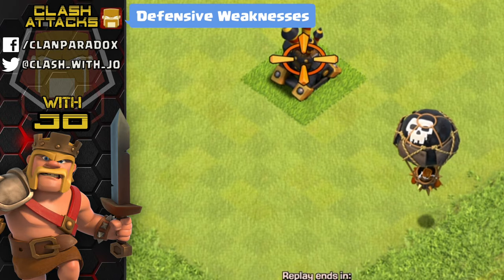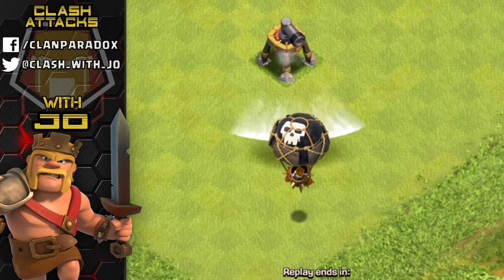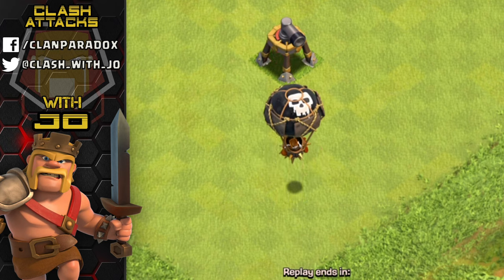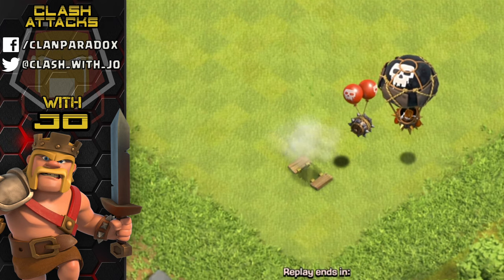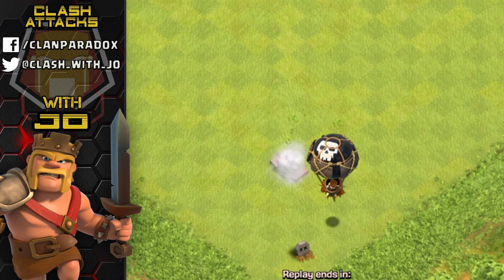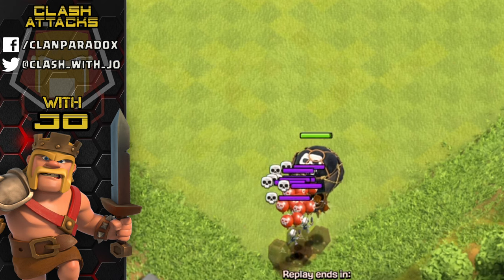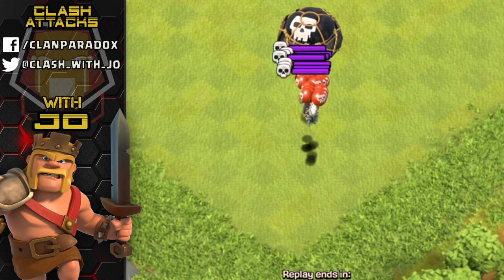Looking at the defensive weaknesses for the balloon: the air defense takes it down pretty quick, and the air sweeper causes more of a hindrance than direct damage. Air bombs do damage to balloons about halfway, and the seeking air mine will take it out immediately - as seen here. The skeleton traps set on air mode will take out balloons fairly quick if they're not tended to.